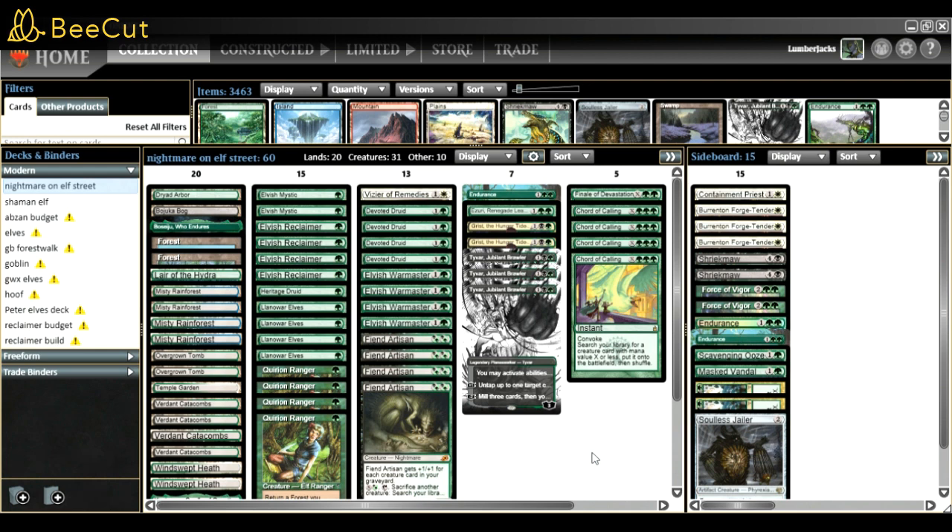I'm still on six dorks and I play only one Heritage Druid. I know people will say that's crazy. Heritage Druid is really good, but I play one because I have a bunch of tutors so it's easy to go grab it when I need it. It can also be a dead draw against heavy removal decks where it's hard to keep a lot of bodies on board.